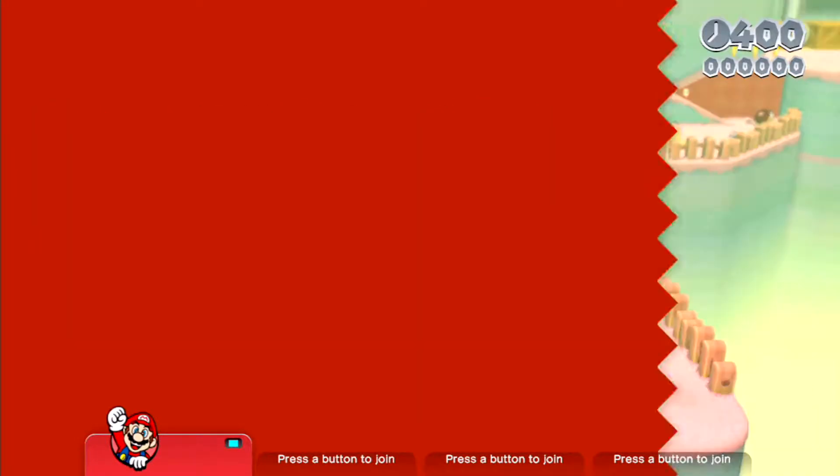Now there will be some Fire Bros coming up, so just ignore them — they're no use to you. Well, just one Fire Bro actually. Head through the Green Pipe. For the last Green Star, you want to stand on this platform — this is why it's important not to lose any of your clones. Jump up and grab the third and final Green Star, and jump onto the flagpole to complete the level.